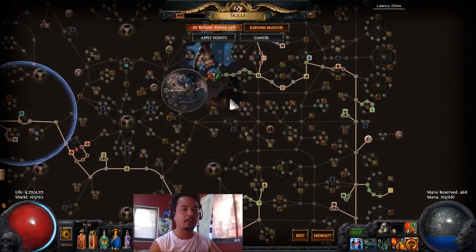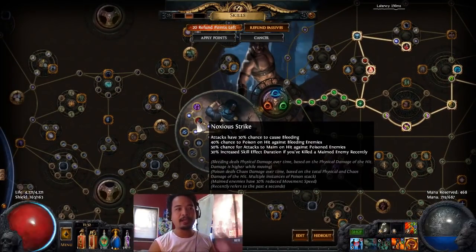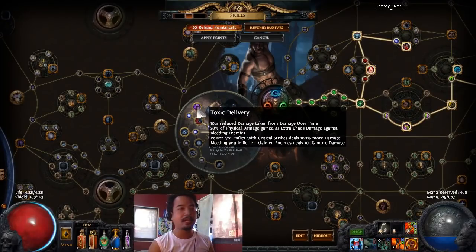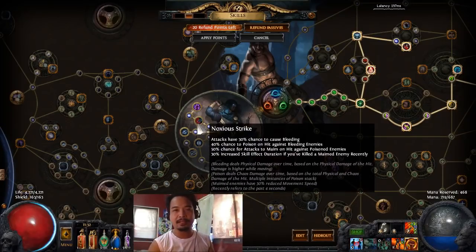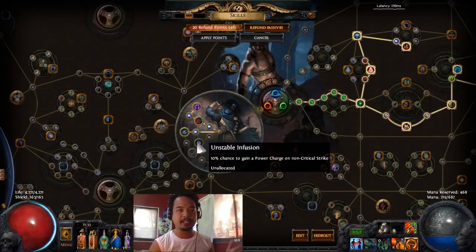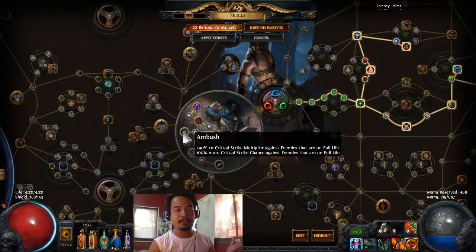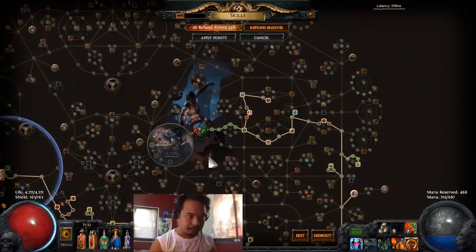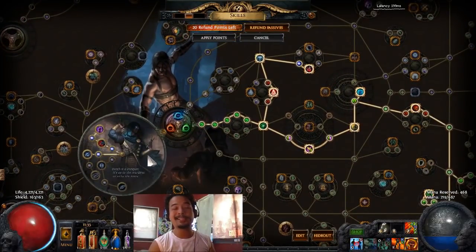So here's how we did it - let's get into the skill tree real quick. The Ascendancy class we'll be choosing is the Assassin in order to get Noxious Strike and then Toxic Delivery, which basically gives us a huge amount of damage over time effects from the poison and from the bleeding that Noxious Strike does. We're going to be taking Ambush, but you could take Unstable Infusion, and if you finish the Uber Labyrinth you could go with Deadly Infusion. But for me, I'd like to go with Ambush and then Assassinate.